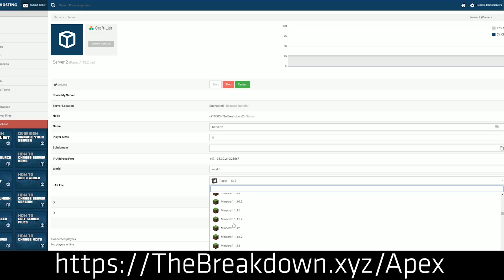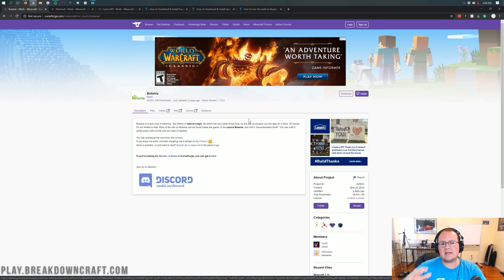Let's go ahead and get Botania installed in 1.15.2. There's going to be a lot of downloading — you're going to have to download four things here at first, and then we're going to be able to move on and actually get this mod installed.